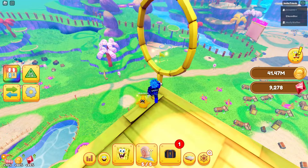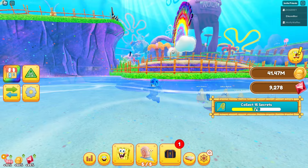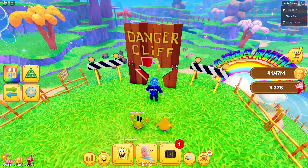The next one we're going to get is on the outskirts, right on over here behind the imagination sign — jump up here and boom, there you go. Now let's jump right up here and there's going to be one right on the other side of the danger cliff sign. Walk through and you get that one, and that's all the nets for area five.